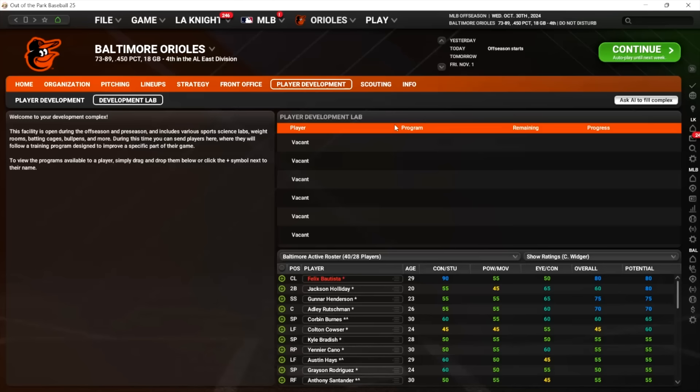I want to point out a few important things that Will noted on the forums in his post — you should go read his whole post. A few things that really stuck out: you have five days to evaluate players once you put them in the lab. Will referred to this as an intake assessment. During those five days you can take them out of the lab spot — the default number of lab spots you have is six. So if a guy has a poor intake assessment, you can take him out and say you're not wasting your lab spot on him.